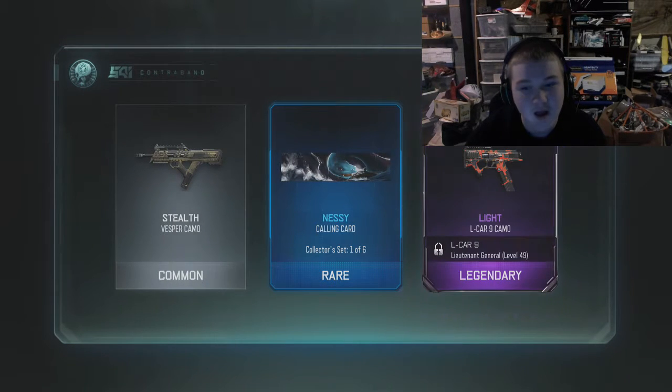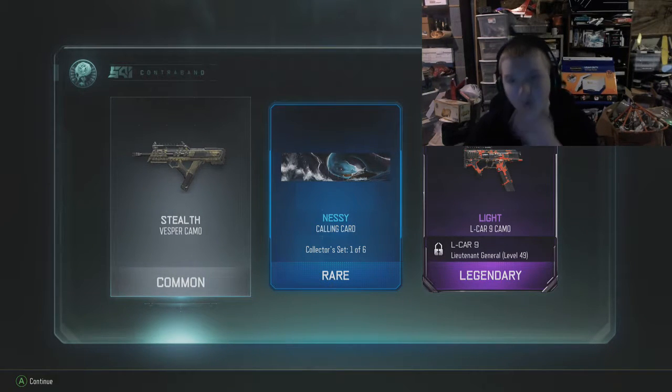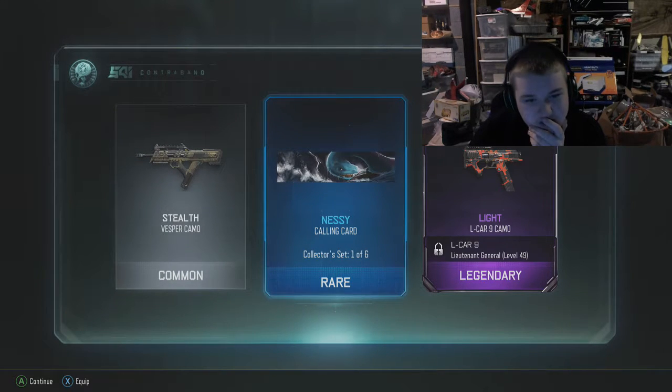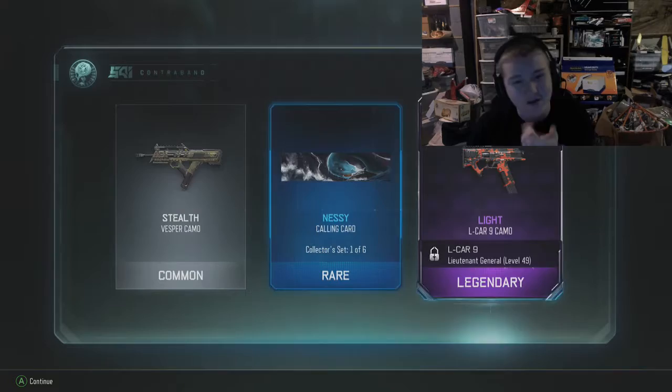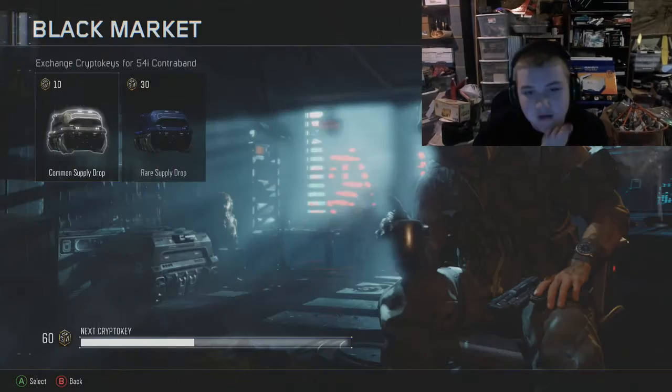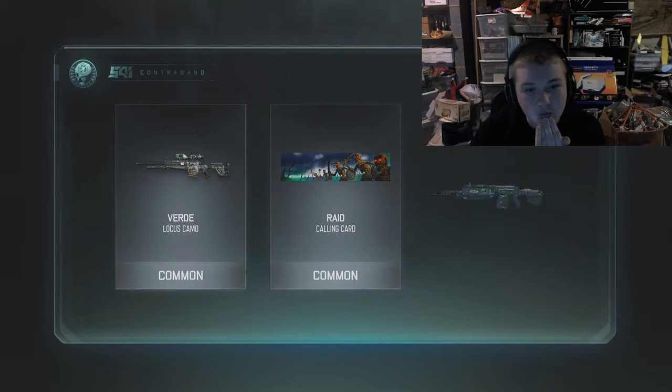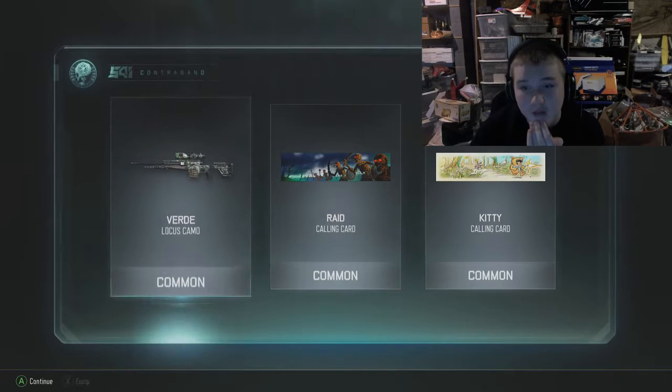Nothing too really good there but this is by far the best session - way better than the other, we only got one epic that time. Oh look at that L-CAR - I legit already have this, I have the same thing. I don't know why it gave me the same exact calling card. Let's just keep on going - we got a verde, we're getting a lot of locust camos which I'm really happy about.